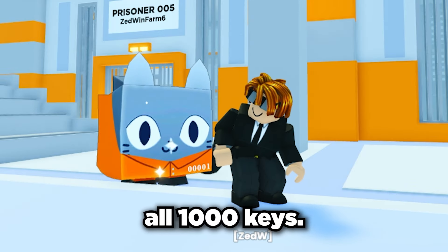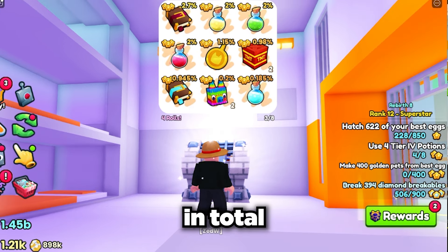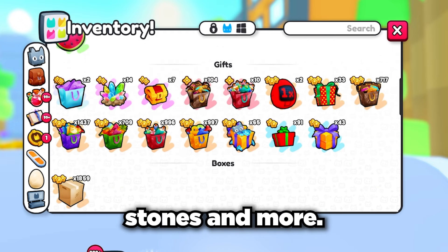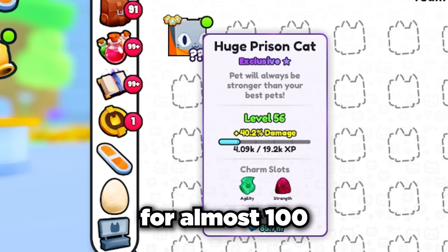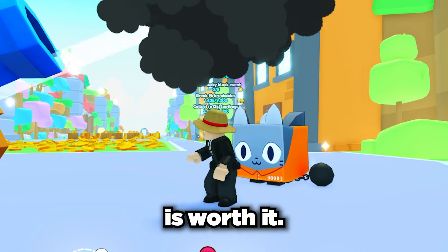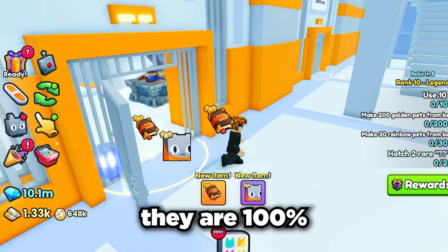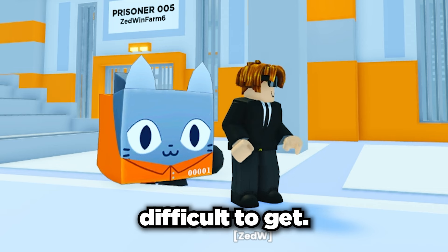Just like that, we have used all 1000 keys. Overall we got about 10 million gems in total of regular items, from trading booth vouchers to charm stones and more. But luckily we did manage to get the huge prison cat, which is selling for almost 100 million gems. Overall I would actually say this opening is worth it, and if you have lots of prison keys they are 100% worth using - especially because you can't sell them and the huge pet doesn't seem too difficult to get.